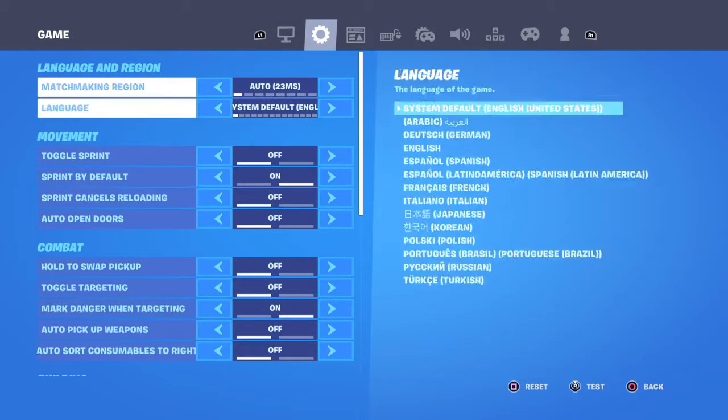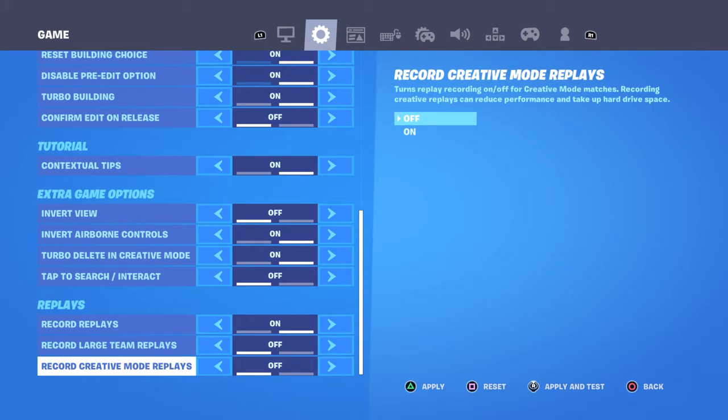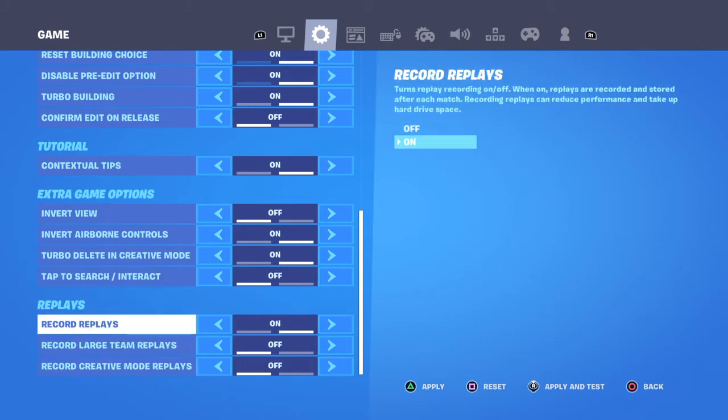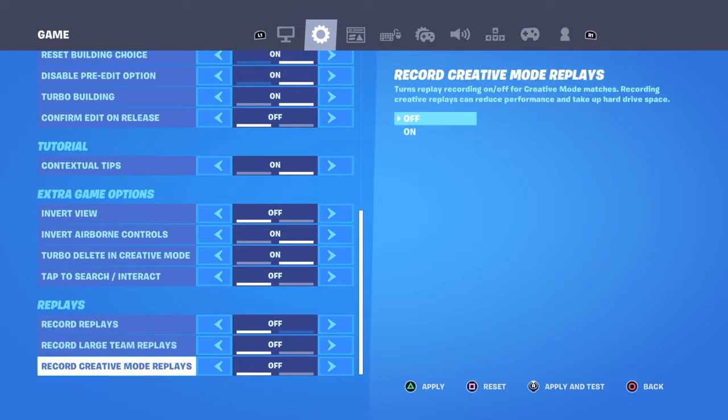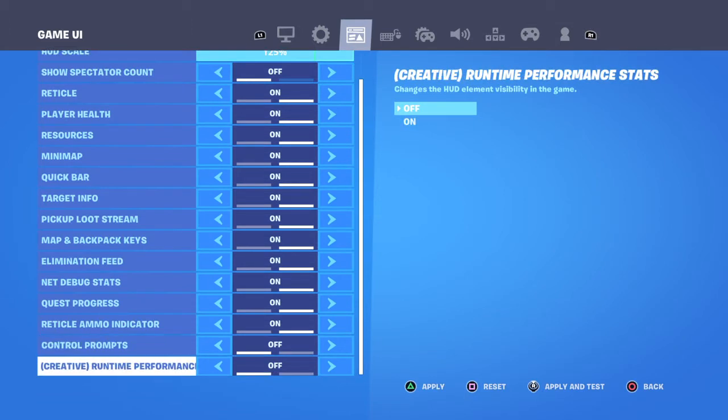What you want to do is go over to your settings, then go over to your game, and then go down and put on confirm on release and disable pre-edit option. Then turn off record replace, record replays, record large team replays, and record create mode replays. Then go to your game UI and go all the way down and turn off creative.